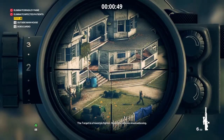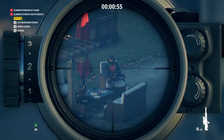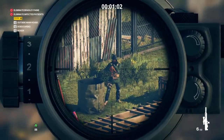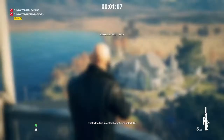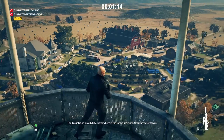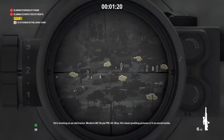The target is a freestyle fighter — watch for anyone shadow boxing. That's the first infected target eliminated, 47. I'll have information on your next target shortly. The target is on guard duty somewhere in the farm's junkyard near the water tower. There's something here — he's working on an old tractor, model MC Boyle PM 45 Blue. He's been posting pictures of it on social media. Sloppy.